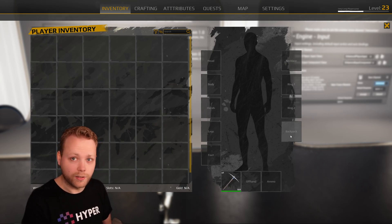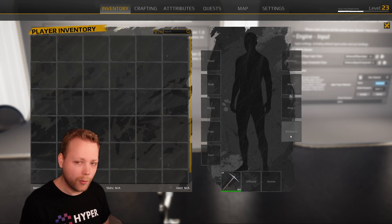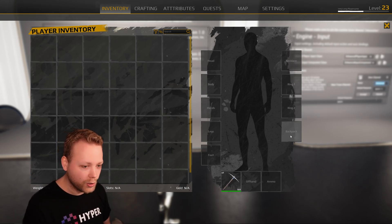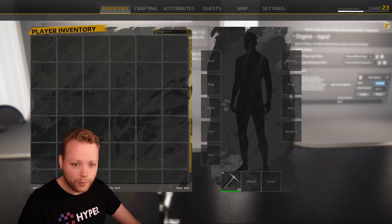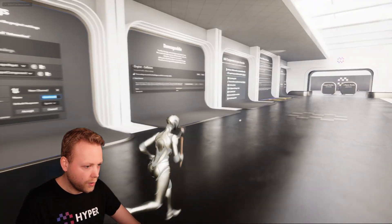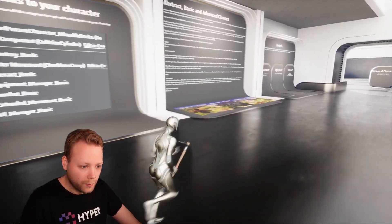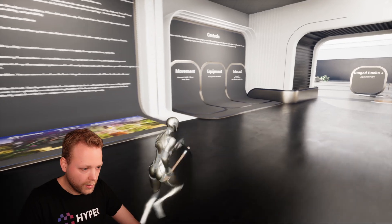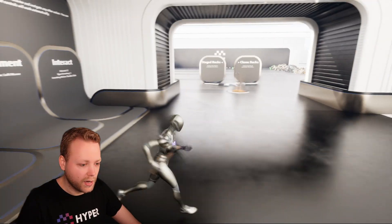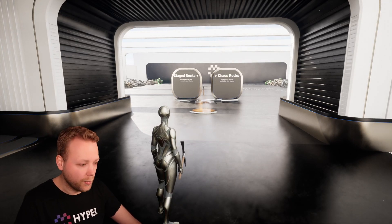This inventory system that you see here is included in the system. It's just here as an example to show how it works and how to integrate everything together. Furthermore, it shows what kind of components you can add to your character, and also the other control specifications.